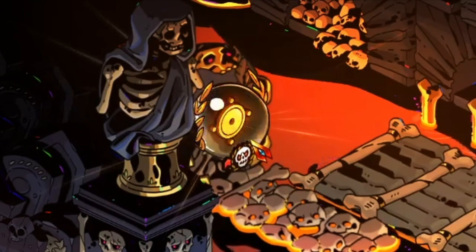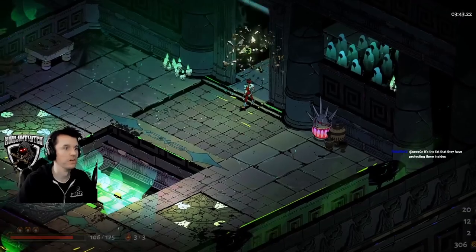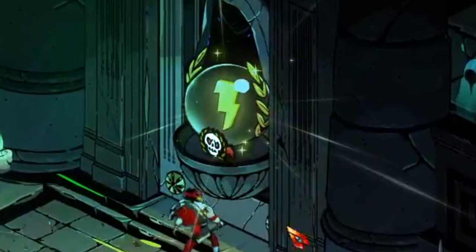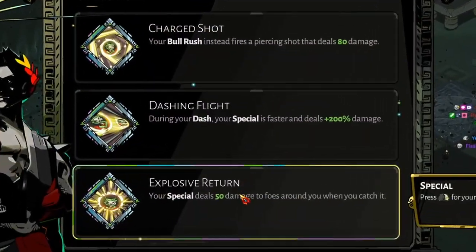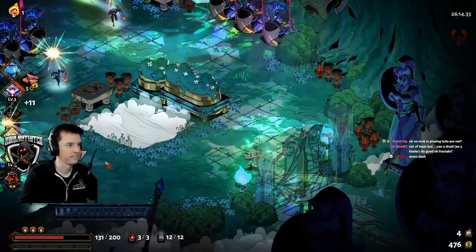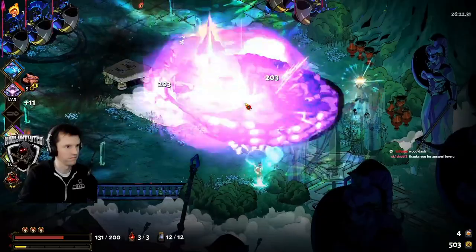A boon room's icon will change depending on whose boon it is — Zeus is the lightning bolt, Aphrodite is the heart, etc. Also, the tiny skull icon on the door means it is a mini-boss room. Daedalus Hammer: the hammer will upgrade the weapon itself you are wielding, which means it will have different offers based on the weapon you are holding each run. In my opinion, always go hammer. You will see two on most of your runs — don't pass them up. They can turn the shield throw into air hockey, the gun into a rocket launcher shotgun, and dozens and dozens of other amazing combinations.